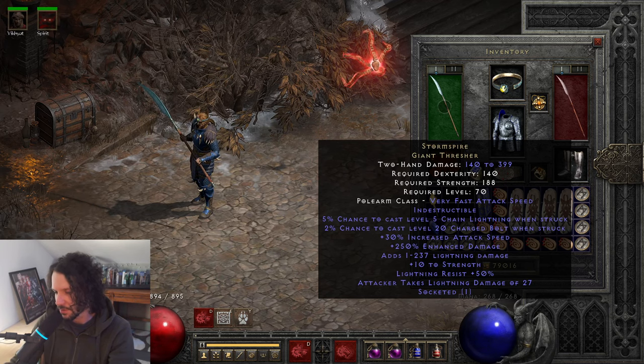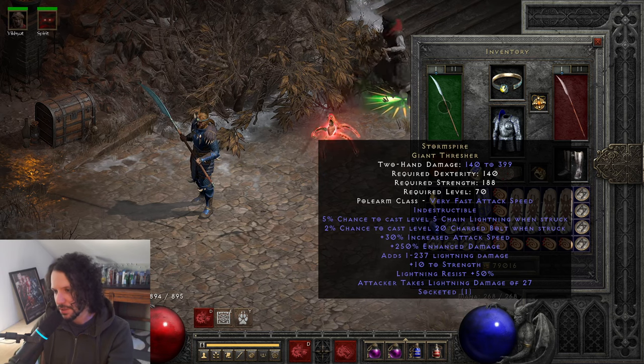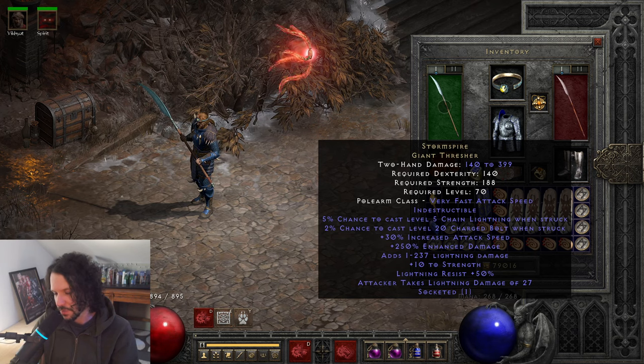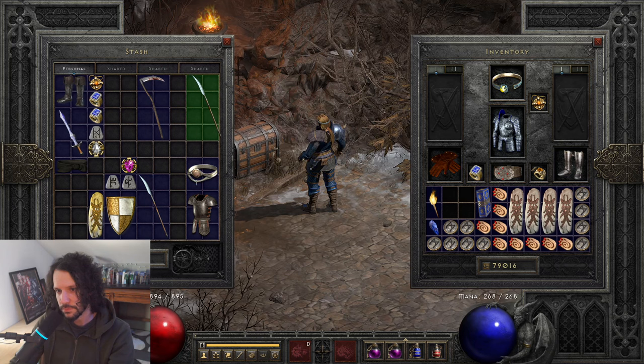The attacker takes lightning damage can't be boosted in any meaningful way, so it's kind of a wasted stat. The 10 strength is whatever — you're already pumping strength to reach 188 anyway. The item is indestructible and cannot roll ethereal, so you can't put a Zod in it. There's a lightning theme with five different lightning mods, but the proc chances are so low they just never happen, and the damage can't synergize with anything. So you just chuck it on the ground.